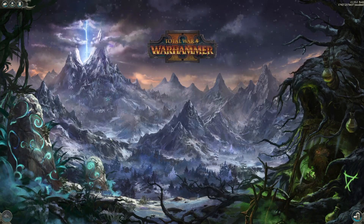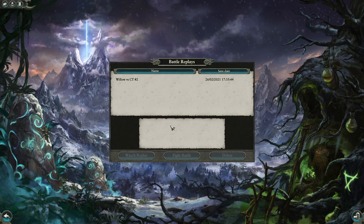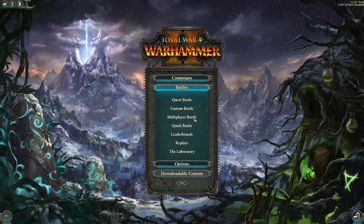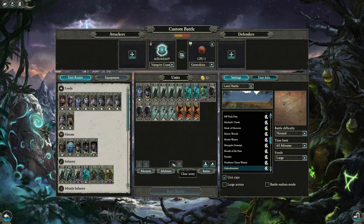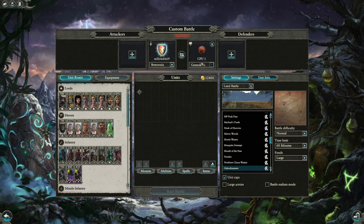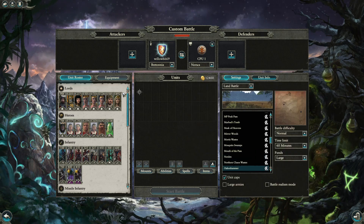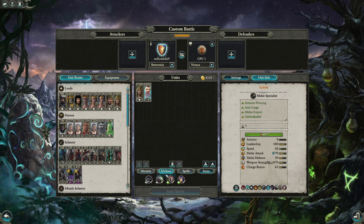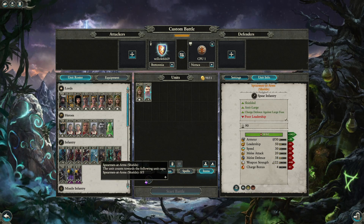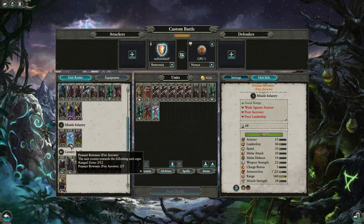There are replays to look at for Greenskins and Norsca, followed by multiplayer games. First, a Bretonia versus Norsca replay is requested — everyone says Norsca beats Bretonia but one player disagrees. A saved build is presented: a very heavy infantry army for Bretonia, with a paladin option instead of one extra unit.